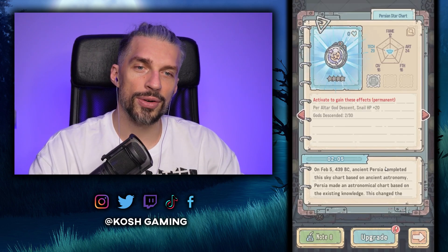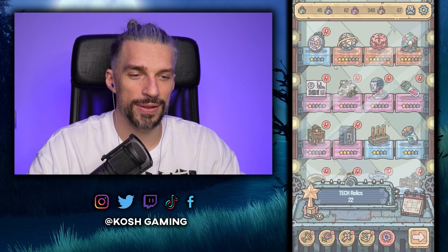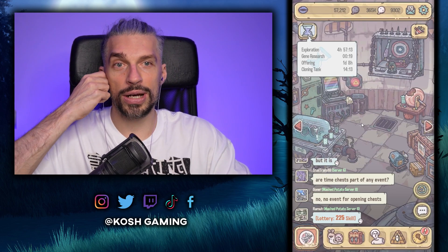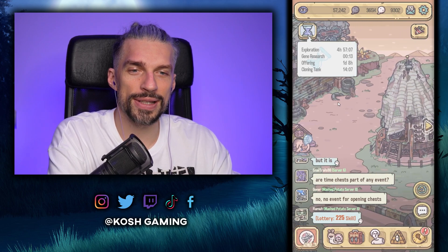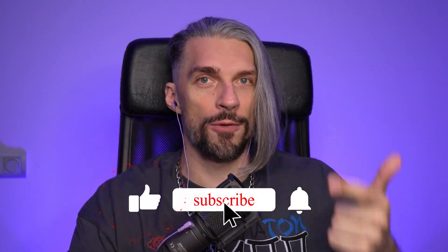We got another relic — it just gives some HP, so it's alright. After some more upgrades we're at 57k power — lots of progress. We'll stop here. That's it for this episode of Super Snail — let me know what you think in the comments, and don't forget to like, follow, and subscribe.